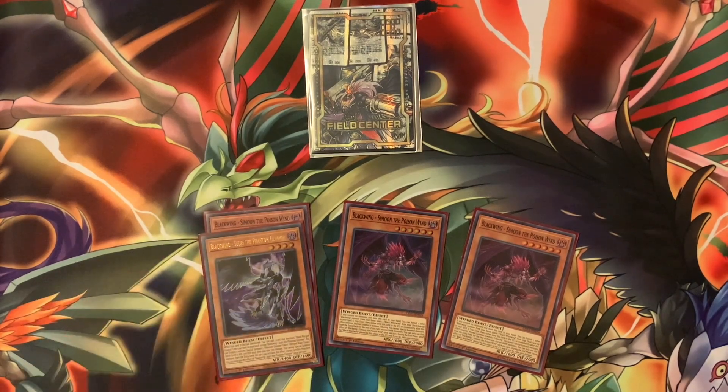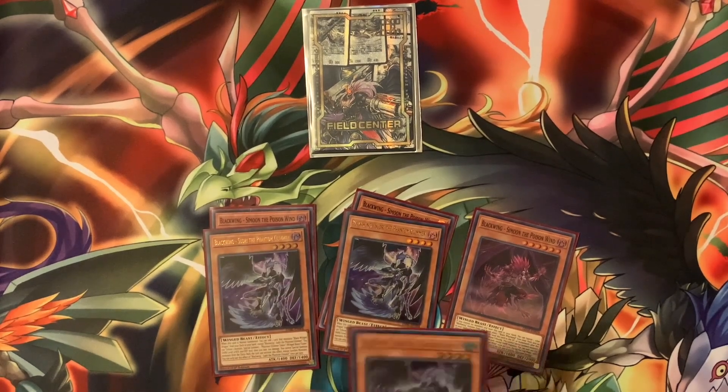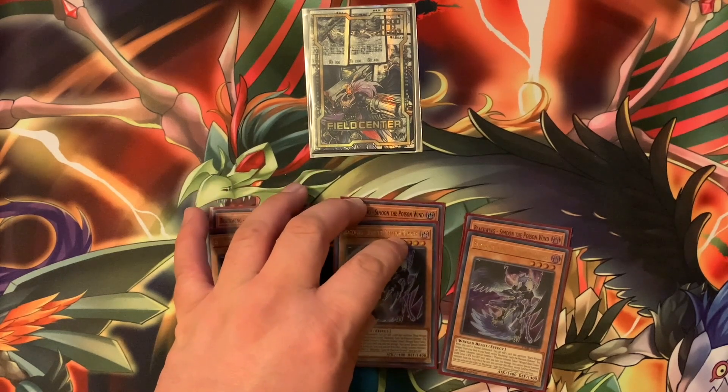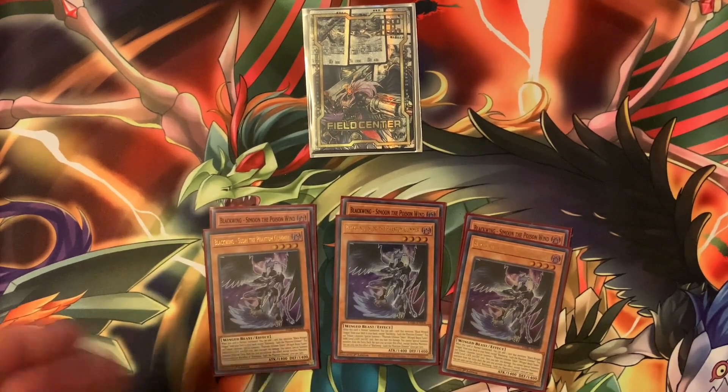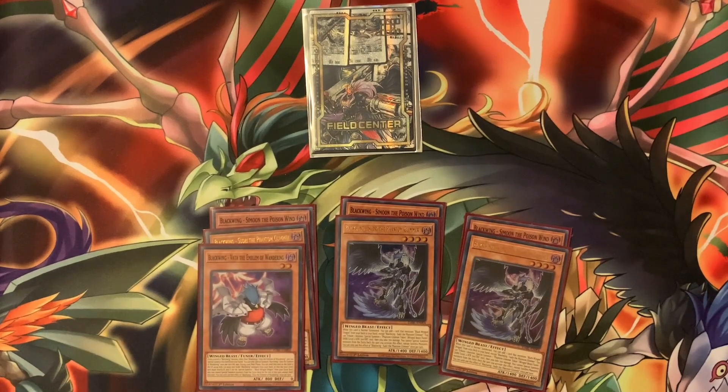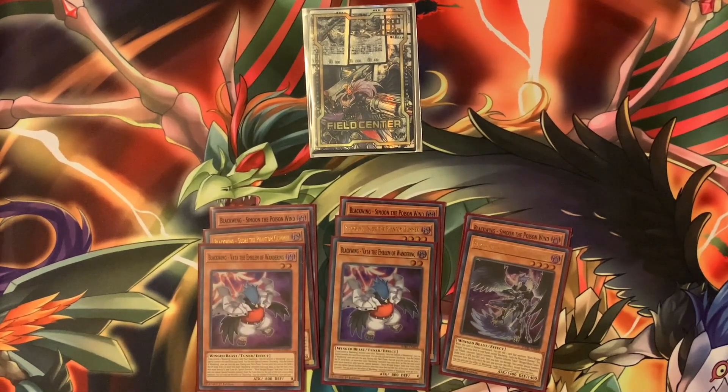One of the newest cards is Soldiary the Phantom Glamour. This one gets you a token — I don't have a customized token just yet but I will very soon. This one saw a lot of play and it's really awesome. It allows you to add a Black Wing card that references Black Winged Dragon in its text to your hand, which is really awesome.